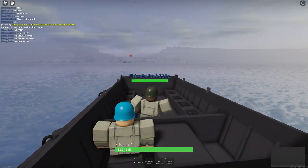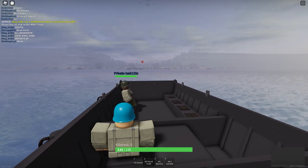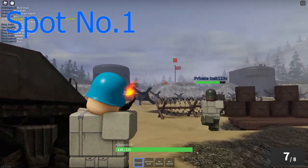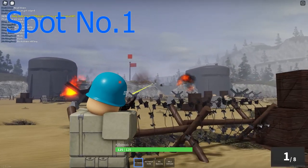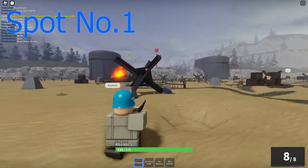In my opinion, the Rifleman Allies isn't quite as good as the one on Axis, but it is much more satisfying to use. This brings us to spot number one, which is the left tank on the beach. I find it quite useful for digging out people in the bunkers, as well as the ones hiding behind the sandbags. Overall, it has a really nice view of the whole beach, so that will do you just right if you know how to hit people from far away.